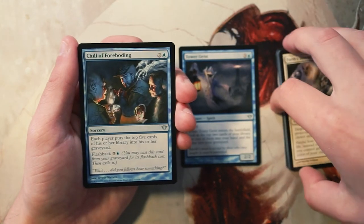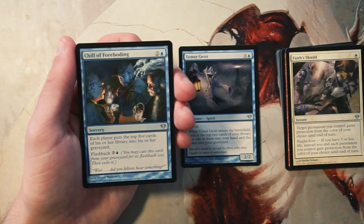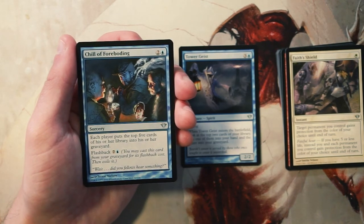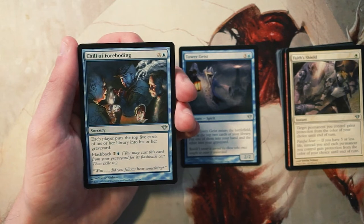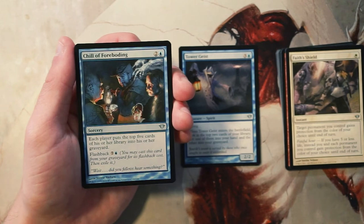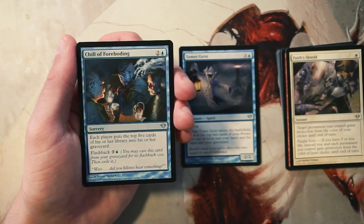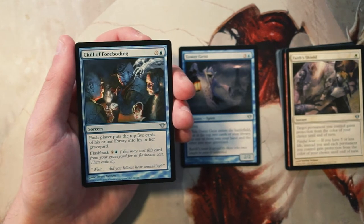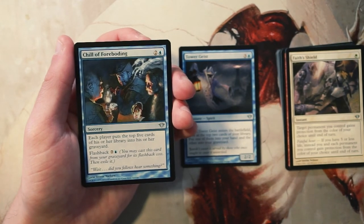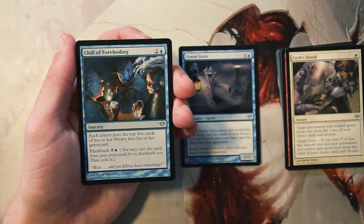Chill of Foreboding is a sorcery for two and a blue — each player puts the top five cards of their library into their graveyard. It also has flashback for seven and a blue, which is a pretty big flashback cost. This does show off some graveyard synergy with Tower Geist — you can dump stuff in your graveyard and play it back with flashback. Mill strategies can actually be pretty solid in limited just because it's only a 40-card deck, so you can get through it more quickly.